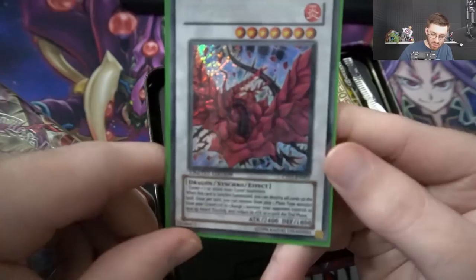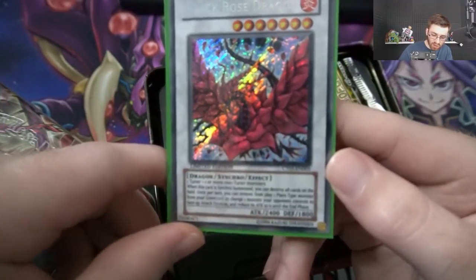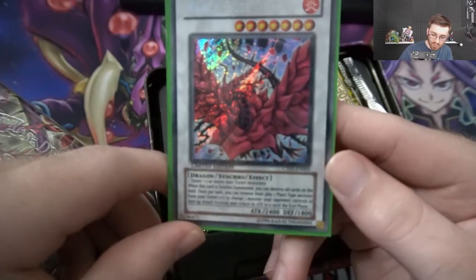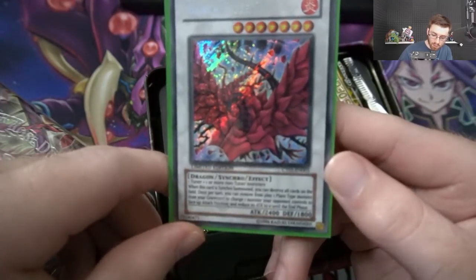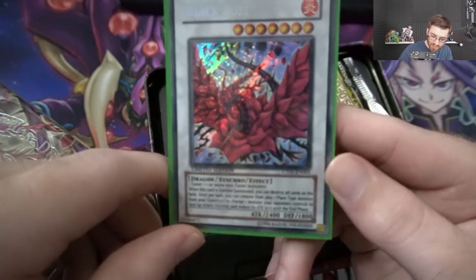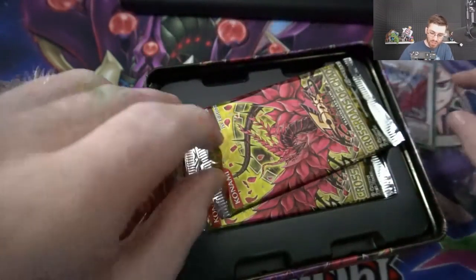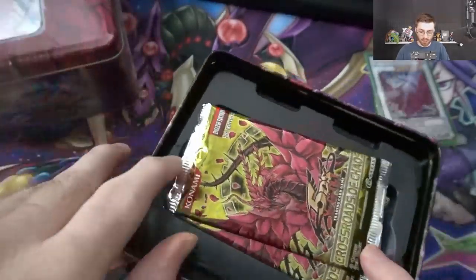So Black Rose Dragon — if you guys don't know what this does: when this card is synchro summoned you can destroy all cards on the field. Once per turn you can remove from play one plant type monster from your graveyard to change one monster your opponent controls to face-up attack position and reduce its attack to zero until the end phase. Secret rare Black Rose Dragon. So here we go, we have the other tin right here, we'll open that in a little bit.